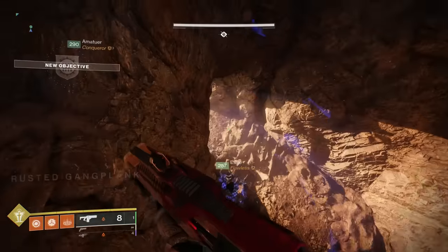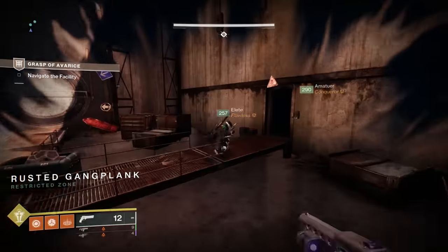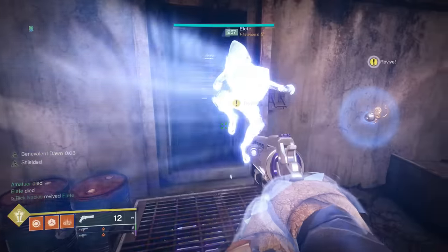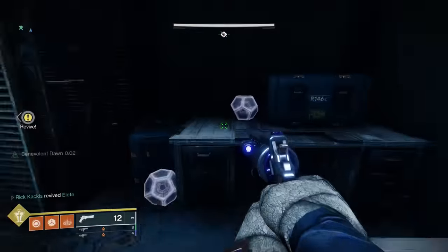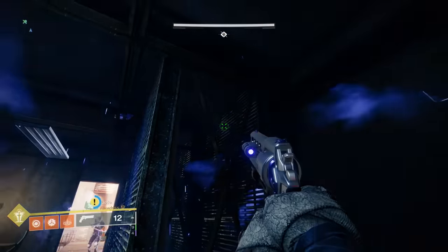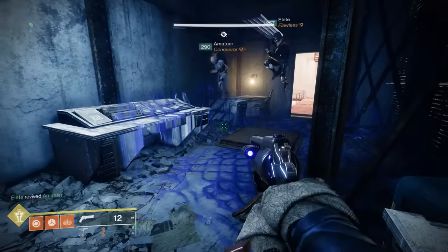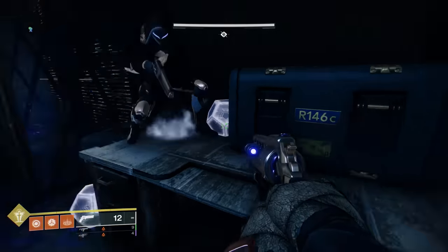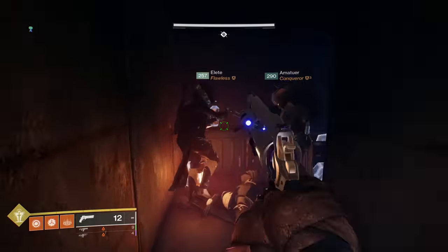Moving on, once you enter the rusted gangplank area, you'll encounter your first of many booby traps. You can activate buttons near the doors to open them, but there's a pressure plate inside. If you touch the pressure plate, spikes will come out and kill you, so jump over it and activate the secondary button inside the leftmost door to continue. While you're inside, look up and you'll see a vent you can jump up to — inside there's another collectible.